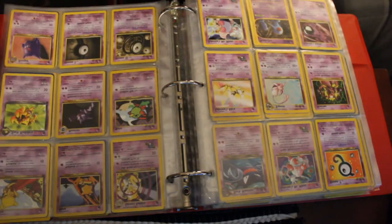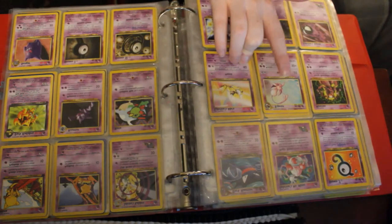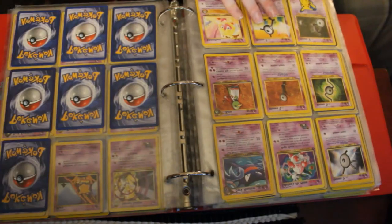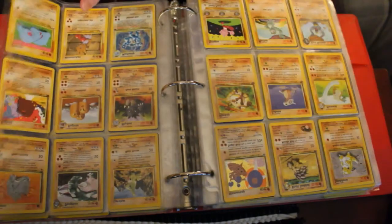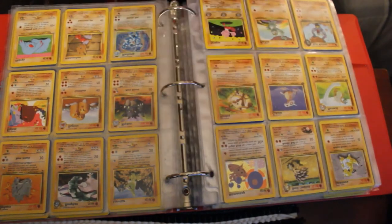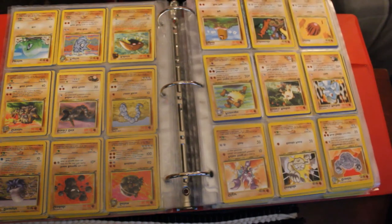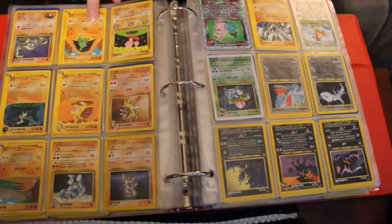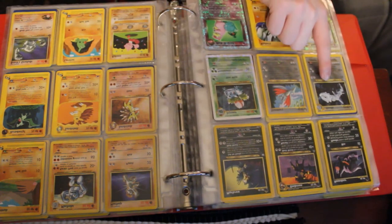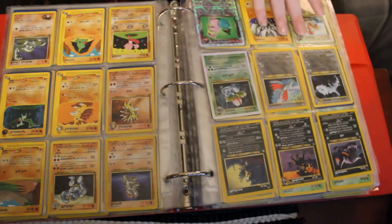I have some pretty sick cards. Another Alakazam that I like — I like that art, it's cool. And the promo Mewtwo. First edition Machamp. Ivysaur, Steelix, Darkslayer, Pidgeotto, and a bunch of these cool black cards.